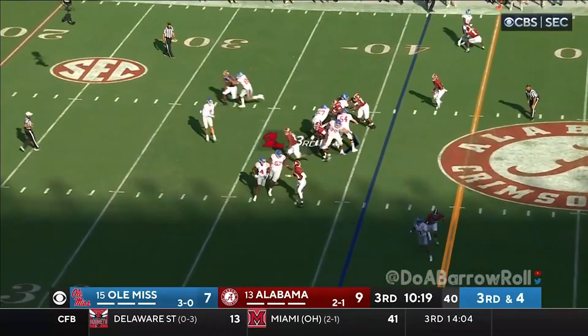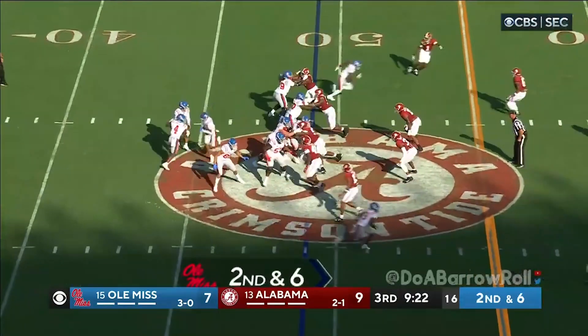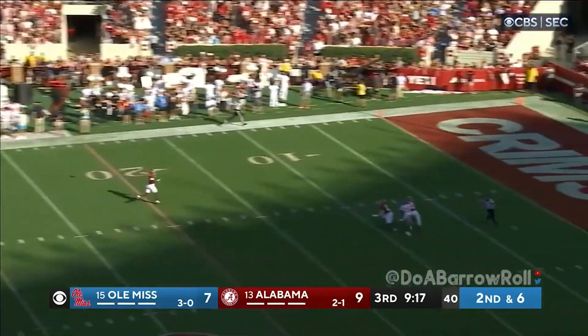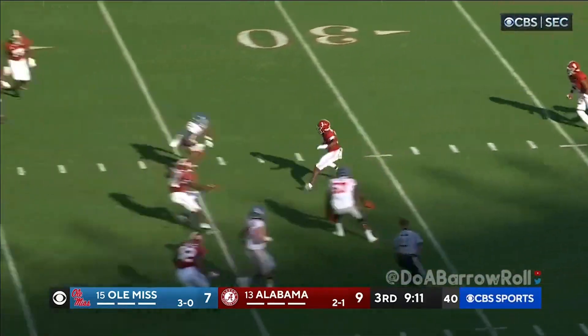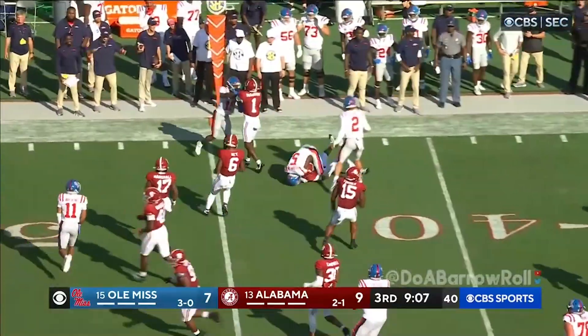He'll roll the pocket, throws on the run — pass is complete. Off the play fake, Dart steps up in the pocket looking long toward the middle of the field and it's intercepted! Arnold brings it back across the 30, a beautiful spin move across the 35 and he's up.